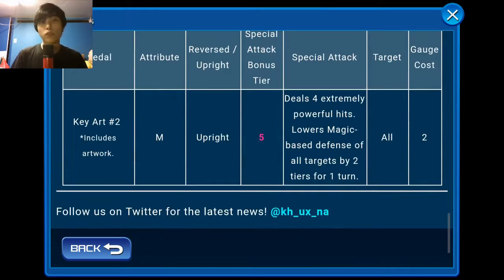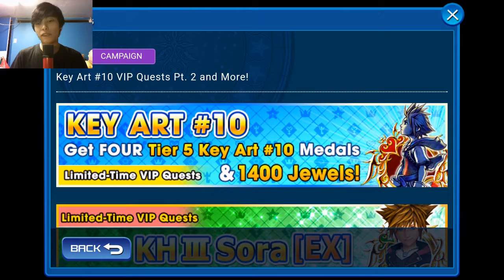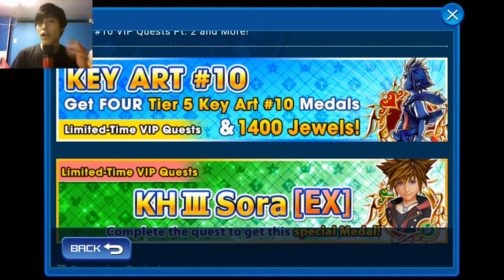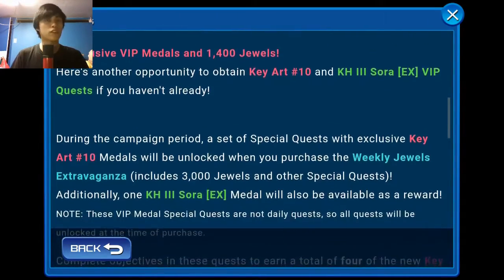I really wouldn't recommend this banner to anyone unless you are really, really close to guilting it and it has good traits. We've got our Key R10 VIP part two for those who already bought the first one. Even if you didn't, this is still good because you are getting $44 worth of jewels for the price of $15, plus the Story EX and the Key R10, which is a solid medal on its own. Unfortunately, I couldn't really recommend it unless it was guilted or you got extra attack on it. These 1400-plus jewel weeks are always good deals.